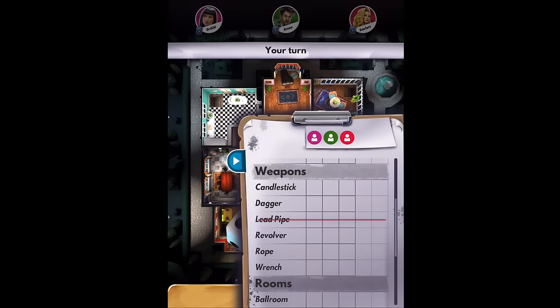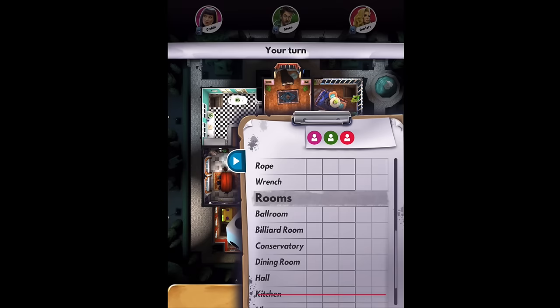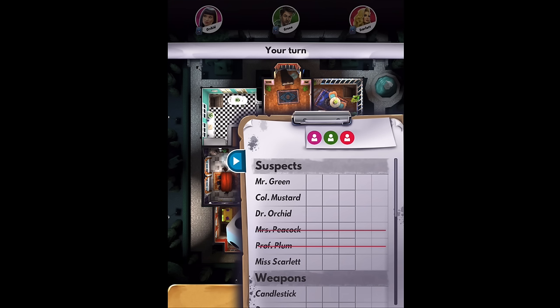You'll see that there are already red lines across a few things on the app — Mrs. Peacock, Professor Plum, the lead pipe, the kitchen, and the study. That's because the app is smart: it's taken the five cards that I have and already crossed those out, because obviously those cannot be the suspects, weapons, or rooms in the envelope since I have those cards. The goal is to find out what cards are in the envelope — what cards does nobody have. Let's start playing.